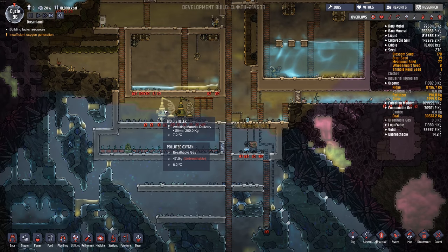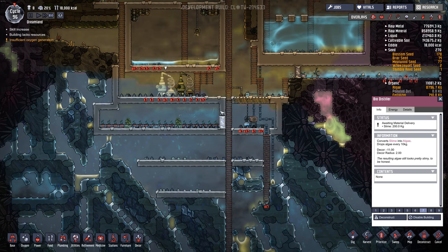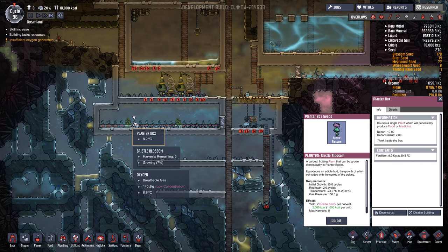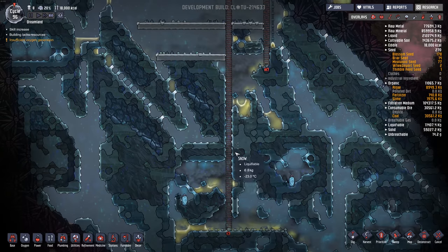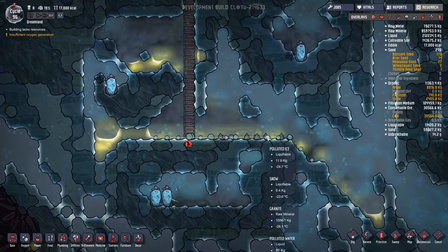We got a second biodistiller going to convert slime to algae. I filled up the new grow room with a bunch of bristle blossoms. And we got the ladder going down way deeper now — it's pretty deep, with our popcorn down here.